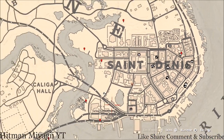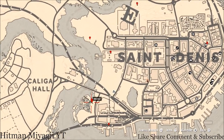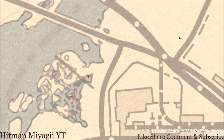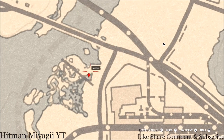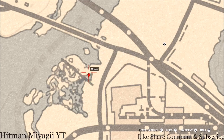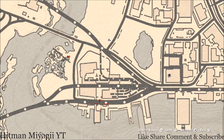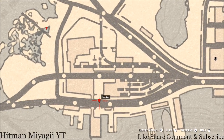Over here at our next marker, right here at this location, you will get another random fossil. Come right here with your metal detector and that's what you will dig up — a random fossil.